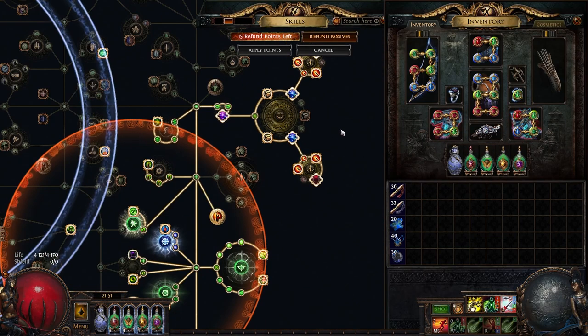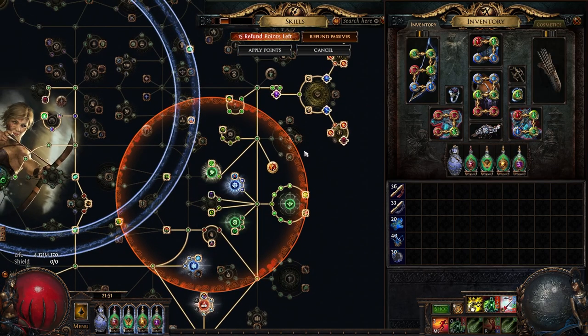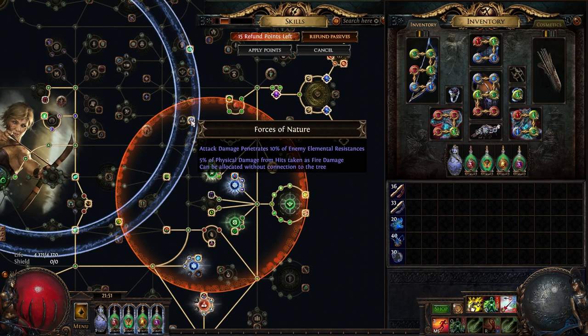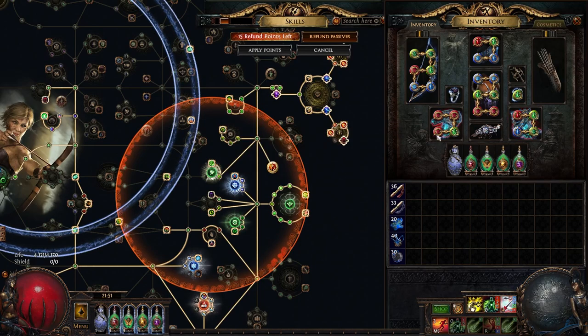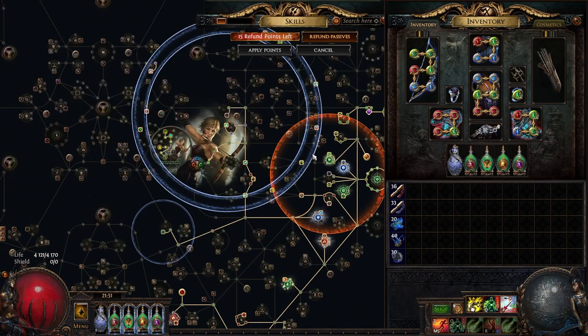The final 10% comes from this Lethal Pride. It has two nodes — one converts 5% of physical damage taken from hits as fire, and the other does the same, giving 10% combined. That brings the total to 97%. If you wanted to fully convert, you could get a Lethal Pride with more of these nodes, but this one is really good elsewhere so I was happy with just two. 97% makes us very tanky to physical damage already.